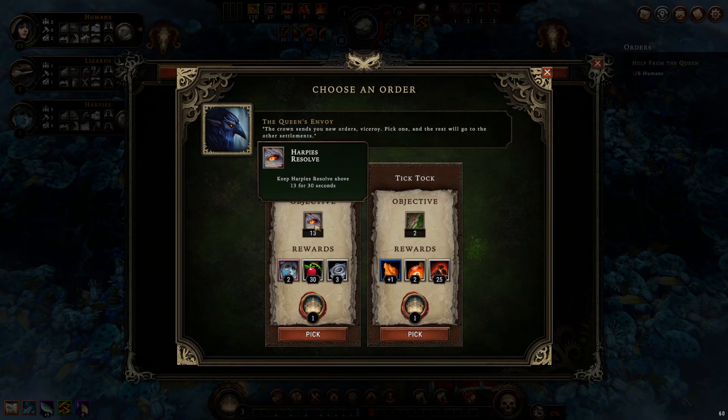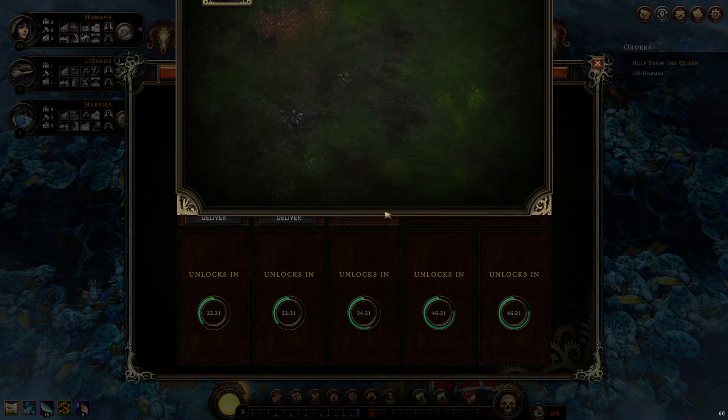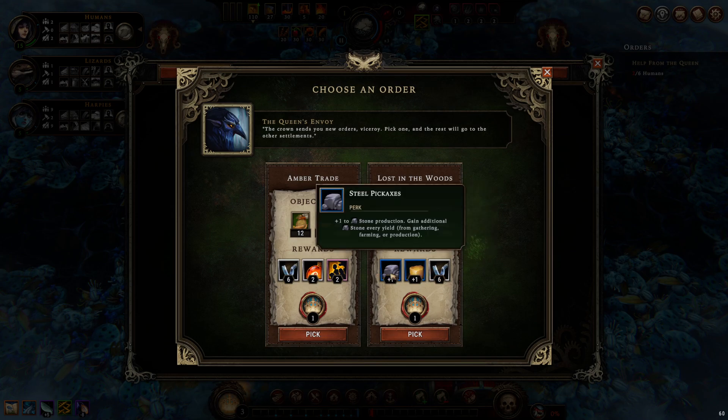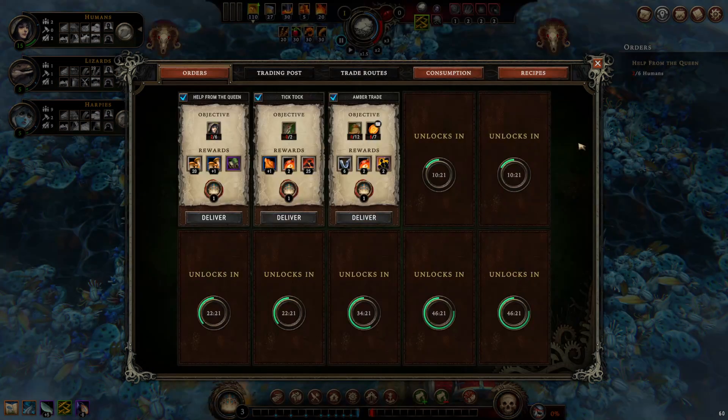The flock cornerstone is quite hard — keeping half your reserve above 13 requires a lot of effort. I think we're just going to go for 'Tick Tock, Dangerous Glades O'Clock.' For orders, amber trade isn't bad, more stones also not bad, but we're not getting any extra villagers. I'll go for the amber trade.